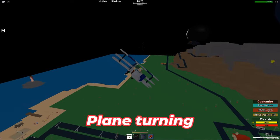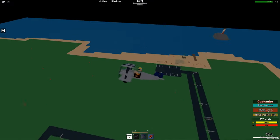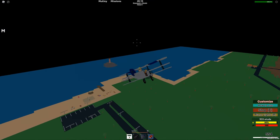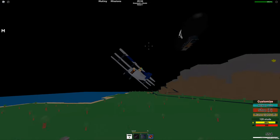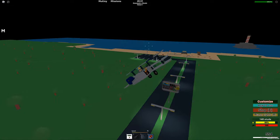In dogfighting, you can press E and turn your camera to turn faster than you normally would if your plane was on. This is best used with torpedo planes and slower planes, but you can still see a difference with the fighter plane as well.